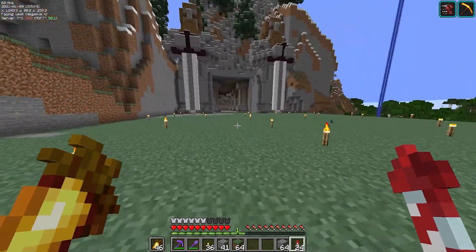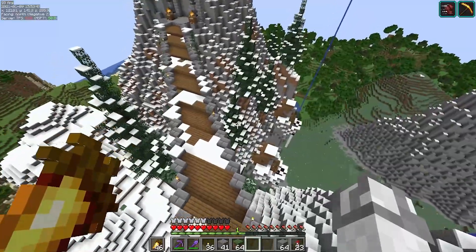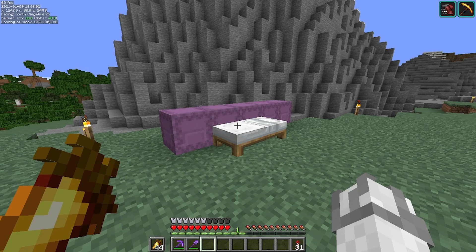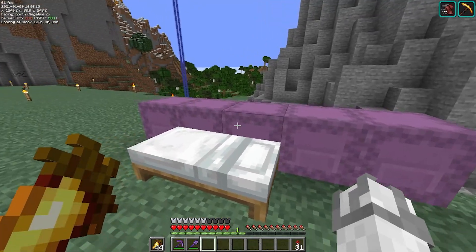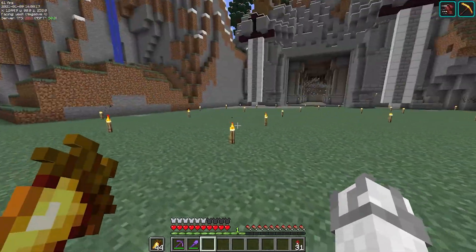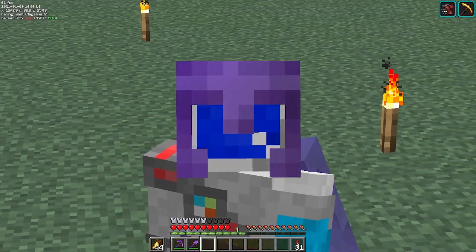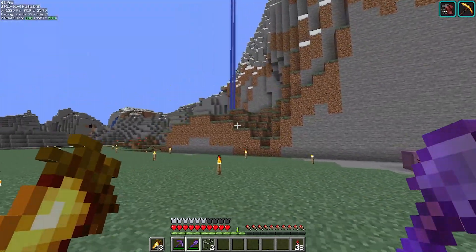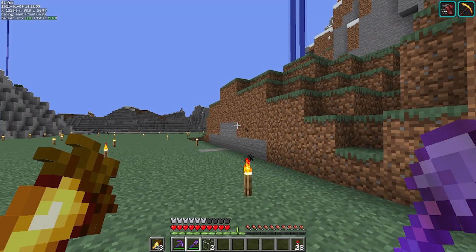Now I need to terraform this area — this looks awful. This whole flatland needs to be dealt with. With all of these materials in these shulker boxes, I can transform at least the entrance flat area into a better looking entrance. The first thing we need to do before anything is fix this little dirt hill.